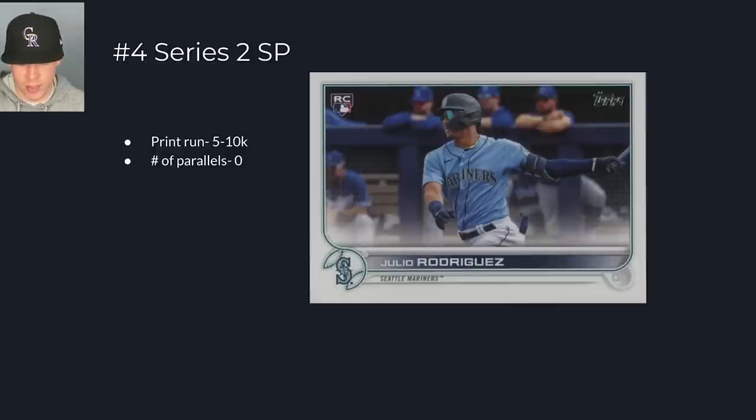At number four is the Topps Series 2 short print — an image variation. He has no base card in Series 2; this is the card and it's pretty hard to pull. The print run is about 5,000 to 10,000, similar to the Ronda Cunha Jr. bat-down card. That sounds like a lot, but it won't appear in every blaster box or even every blaster case of 40 boxes. What collectors love about it: there are zero parallels — this is just the card, making it easier to collect. When it came out everyone thought this would be the card, but Topps didn't recycle this image onto a Topps Chrome Sapphire or Chrome short print, which hurt its value somewhat.